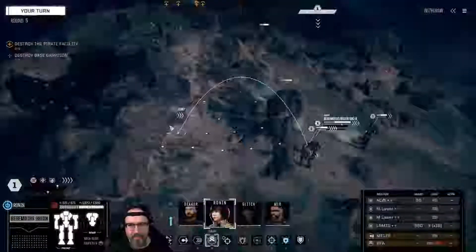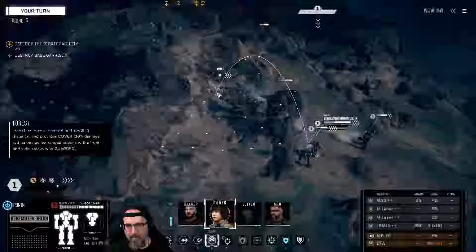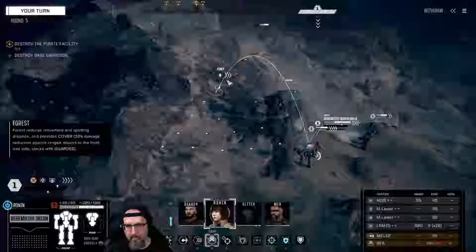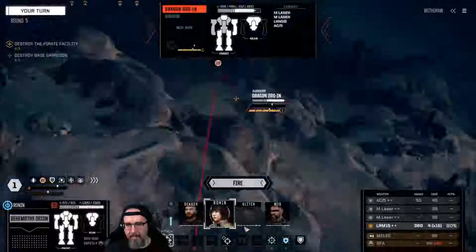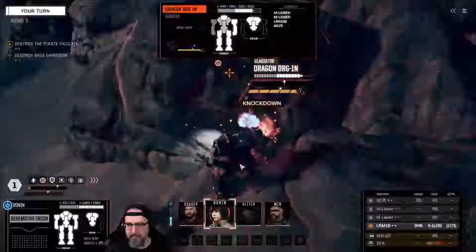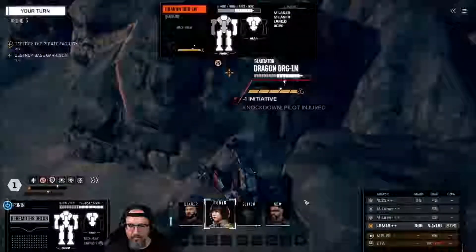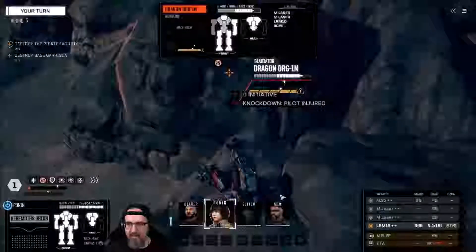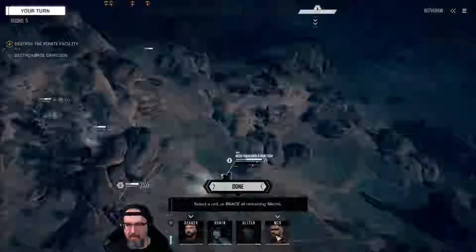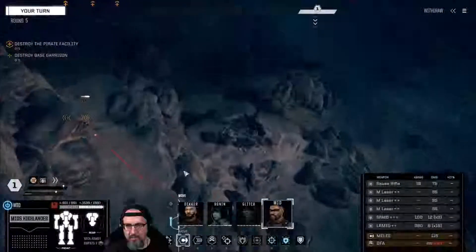I'm gonna jump you up — rough terrain, I don't want you in there. I want to move Mid last because he's the one spotting. Knockdown, excellent! Although I may have Mid move up there and just try to finish him off. Okay, there's an assault — let's have Mid move there.